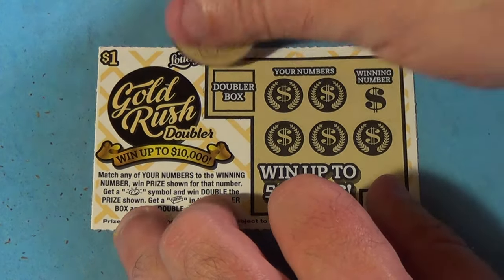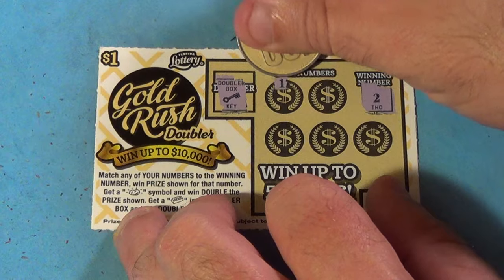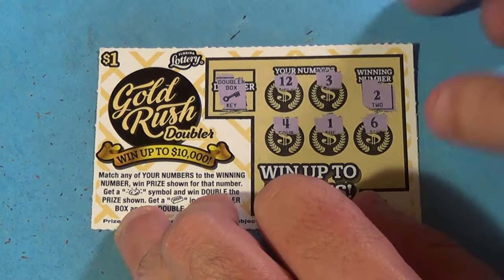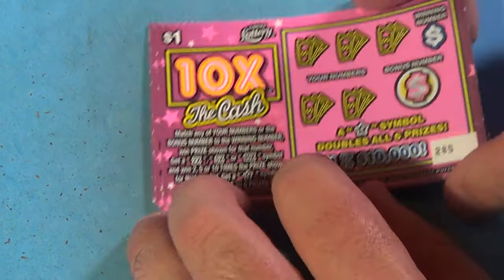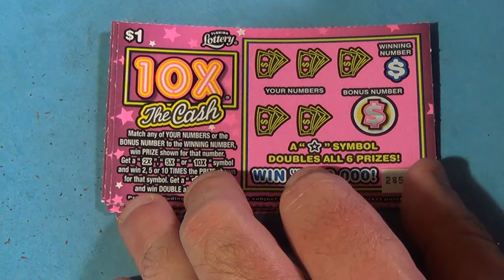Last ticket in the first round — that's a key and we need a deuce. We have 12, 3, 4, 1, and a 6. We don't get it. Back to the 10x the Cash leading 10 to 1.